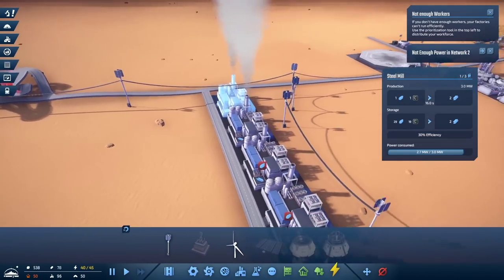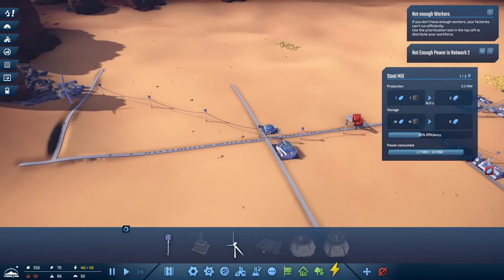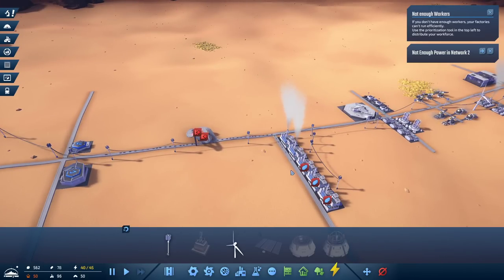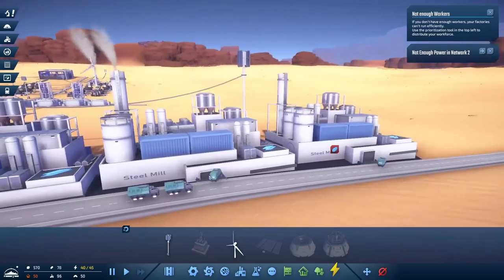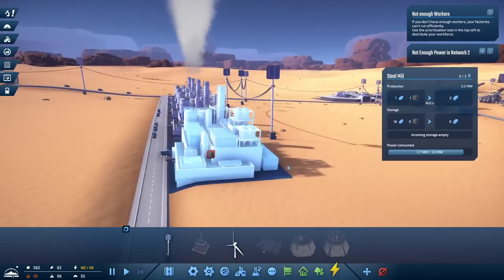Thank you very much for the raid. Hang on a second. Star Sector — an amazing game. Look there, they all go like ants. Look at them all go — so satisfying. Open the factory. I do wish that there was like a little animation here, but again we're pretty early into early access. I think that's kind of a minor thing. They can all just go through the wall.